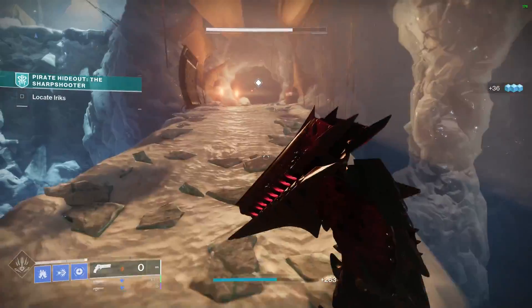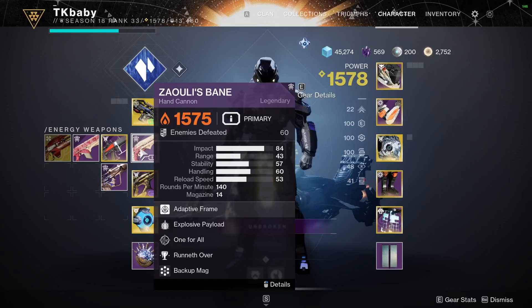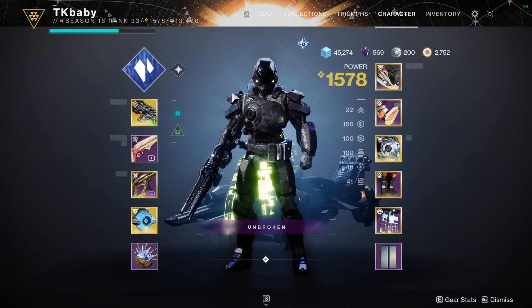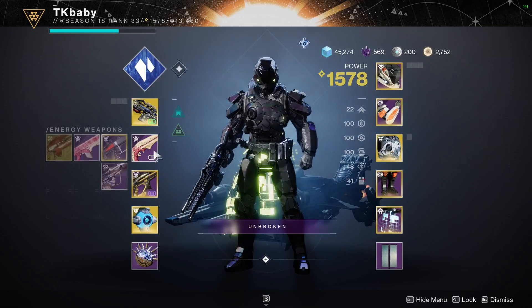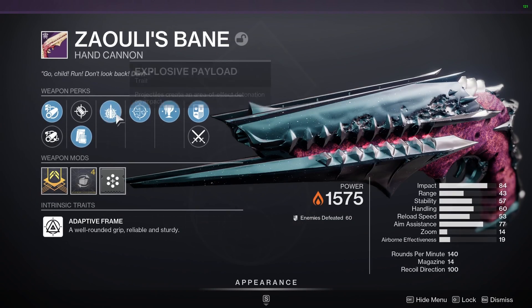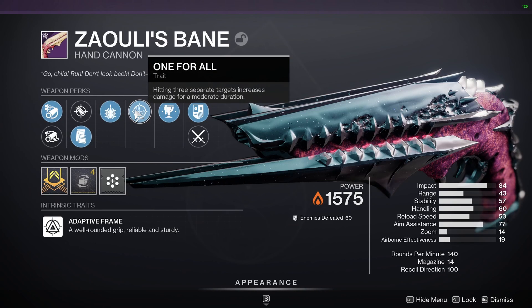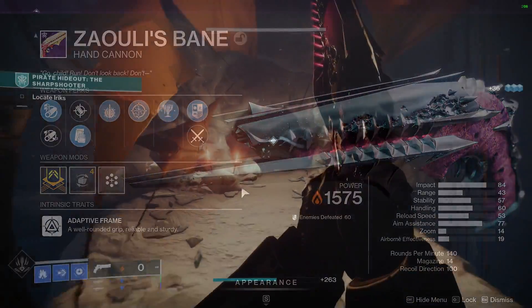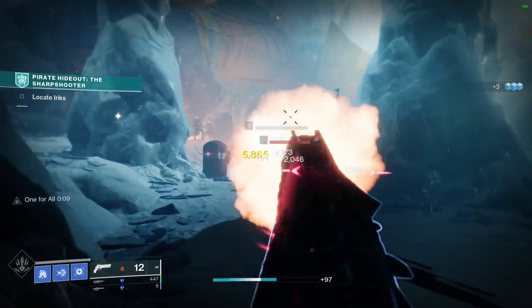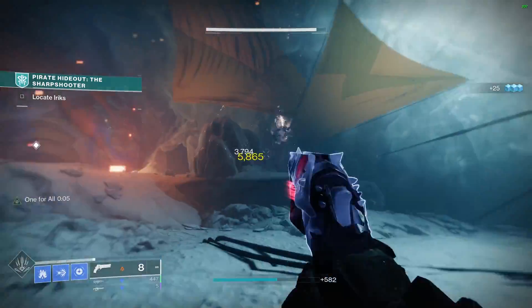I don't have that roll yet, but what I do have is pretty freaking interesting. My roll is explosive rounds and One for All, and I'm telling you, this is an ad clearing machine even not on a solar subclass. Explosive rounds create an area effect detonation around the target, so instead of having to hit three different targets separately to proc One for All, it just immediately procs because the explosion hits a group of ads all at the same time.